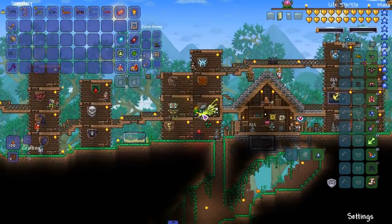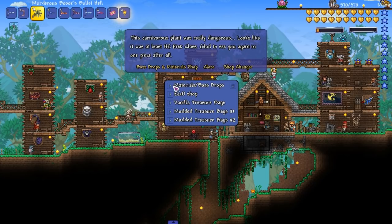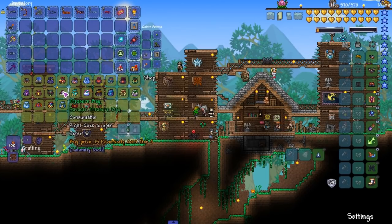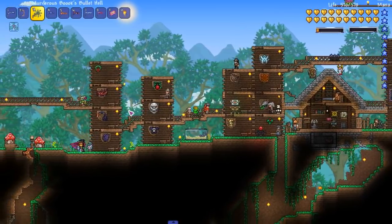Look, it's the Operator Angela — she sells you boss drops and stuff. You can change the shop to treasure bags and buy them with the reverse city coins. So if you guys were wondering what those coins were for, here it is.